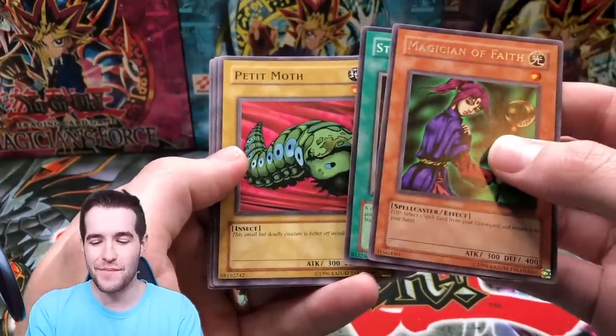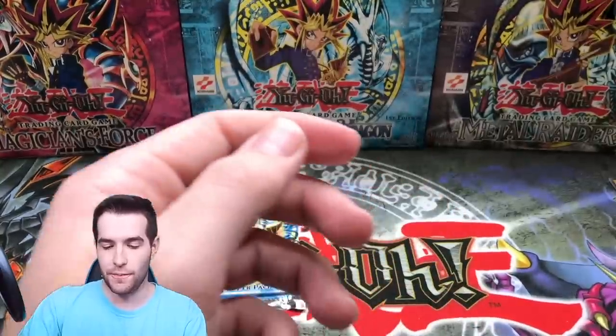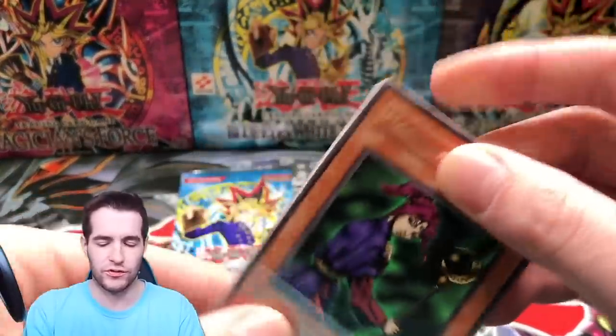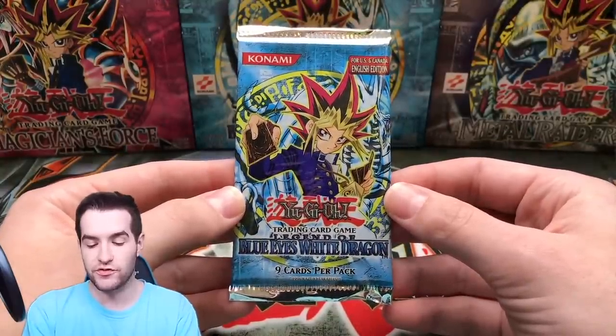Paquinho Moth — can it get better than this pack? We got Paquinho Moth and Magician of Faith — that is amazing. Bistro Butcher — wow, what a pull! The original 2003 Paquinho — well, not the original since 2002 would be the original, but close. Final pack — Legend of Blue Eyes White Dragon!